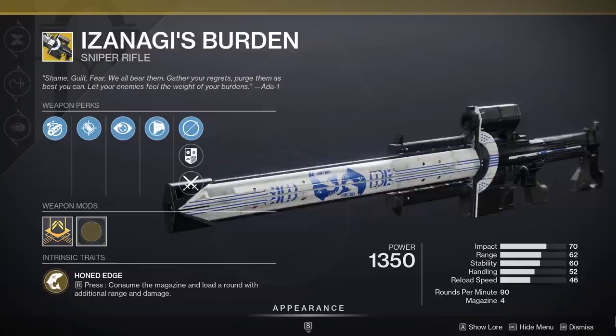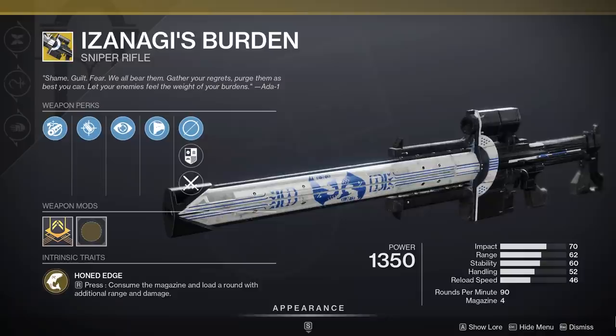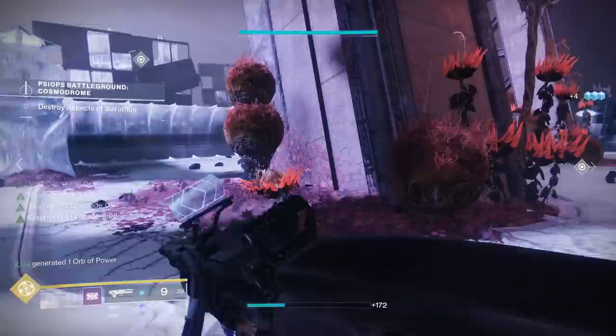Final special weapon I want to mention: Izanagi's Burden. I haven't heard people talking about this sniper in a while — it's kind of old news — but it can absolutely clap cheeks. Especially if you have someone on your team rocking the Divinity. Divinity and Izanagi's Burden together is a classic, tried and true huge burst damage combo. Don't forget about it.